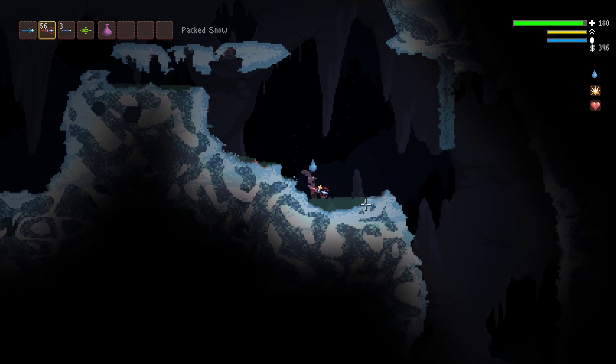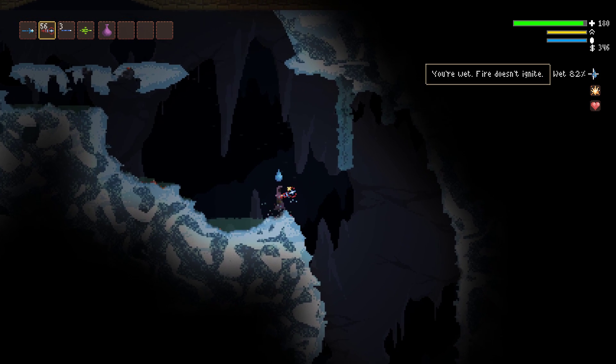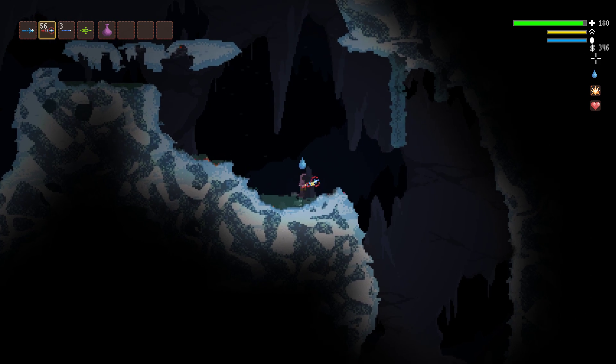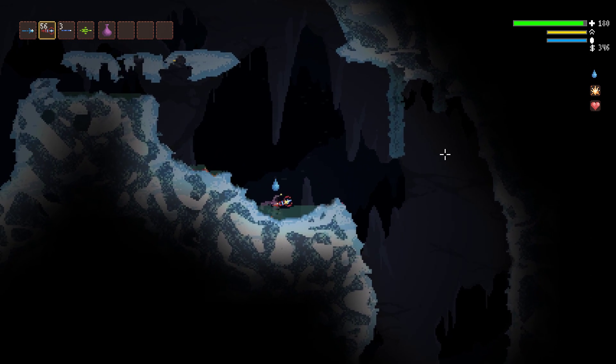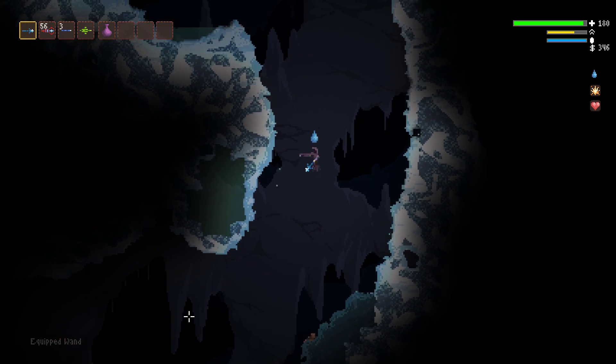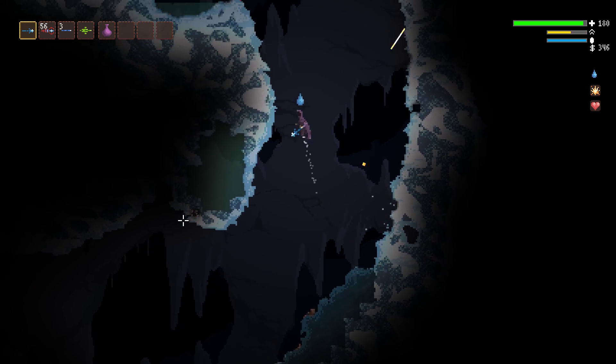We're also tracking the materials that you're covered in. So now I'm currently wet because I've gone through this puddle of water. That's good because being wet means you don't get set on fire as easily.